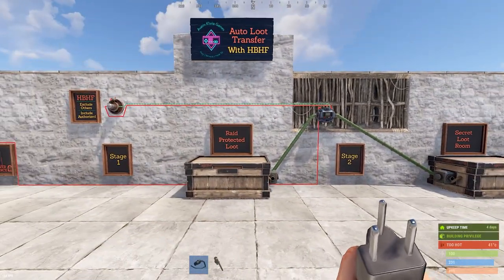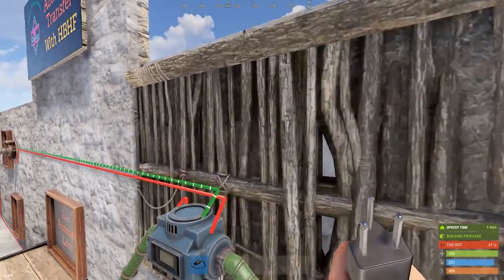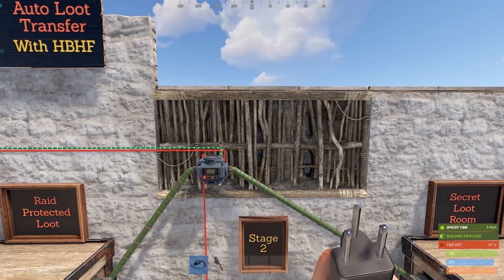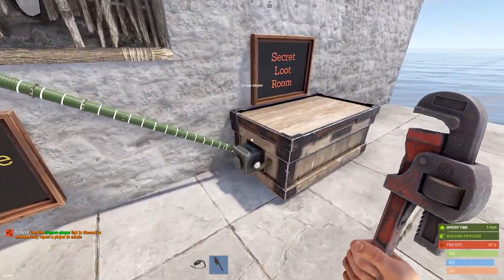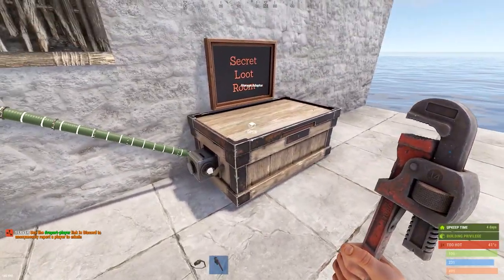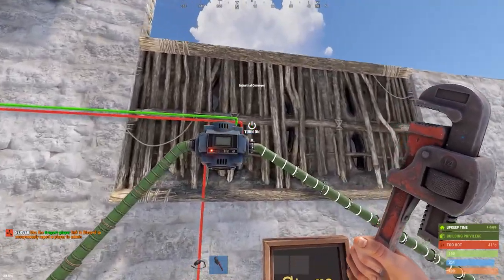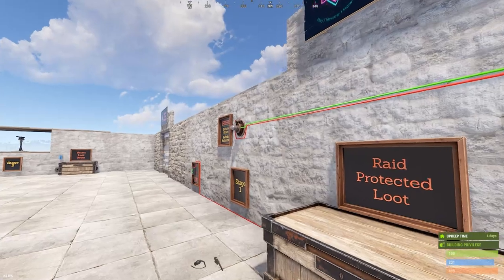Same thing back here — I have a shotgun trap with a few rounds. You'd put more in to break this twig and hide the evidence, because we don't want them to be able to follow this pipe over to the secret box. Everything is on the front of the twig right now for the tutorial; you would have this on the back of the twig in practice.